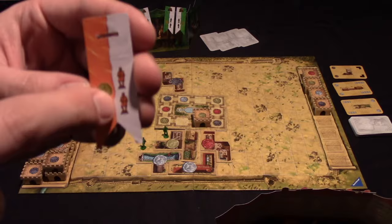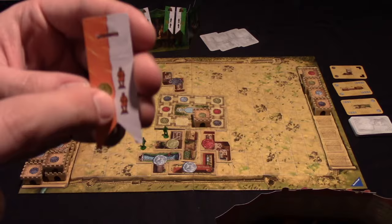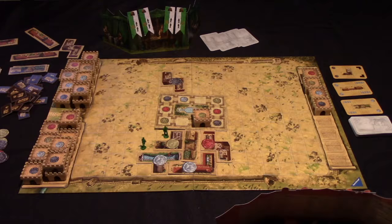Whenever you also do a scoring, you're going to get two workers of your color, and you'll add those behind your shield.